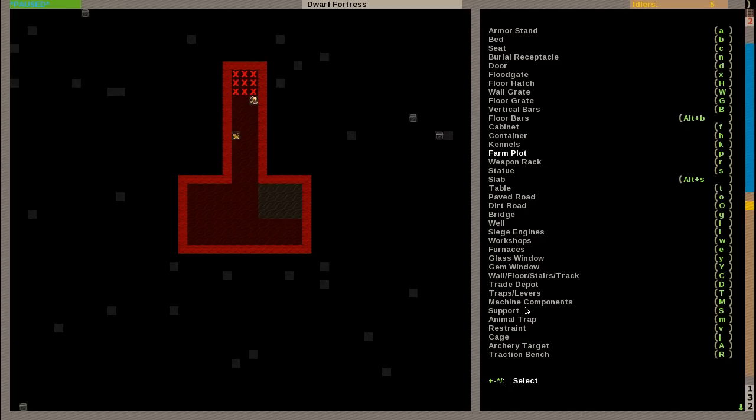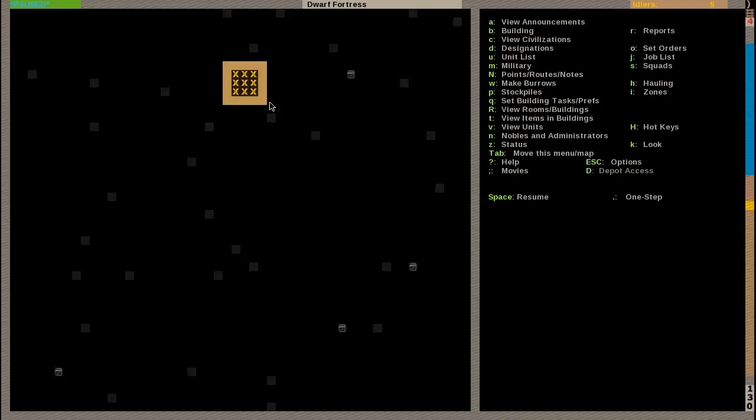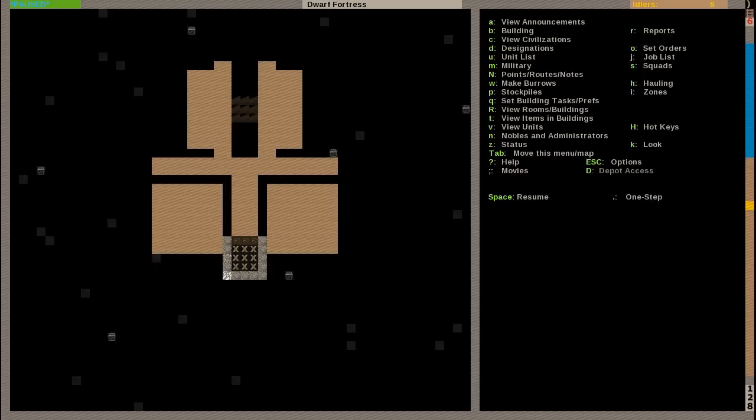And our farmers should be able to get to this and start working and creating the farm. Then we are going down some levels because everything is carved out. And we want to keep our miners busy. We are going to mine out our workshops so our workshop dwarves can start working on the stone and the wood. So unpause again.